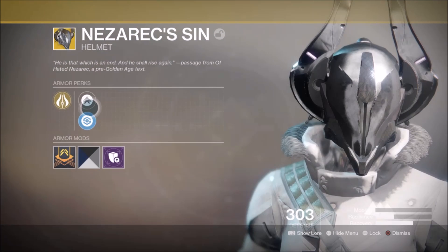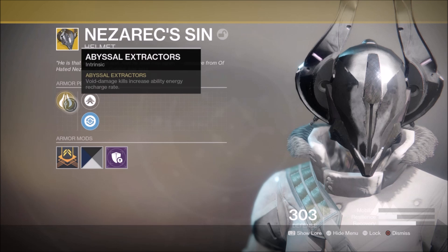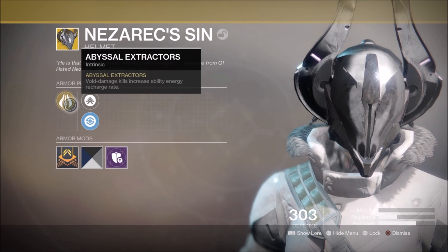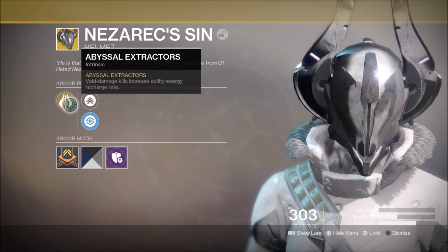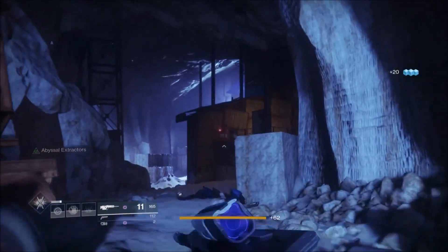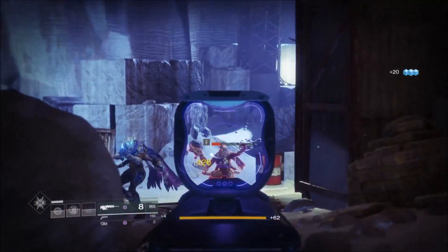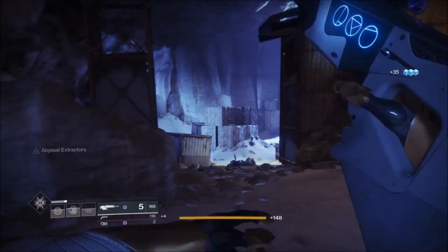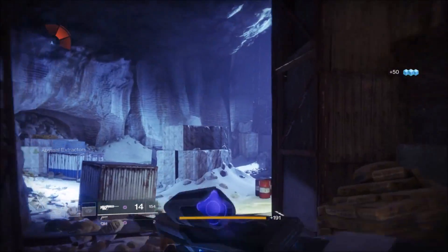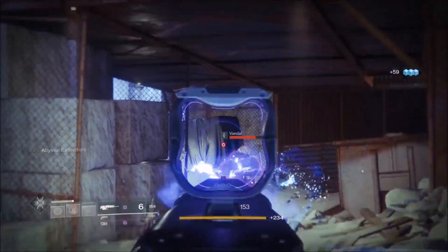So what does the Sin's actually do? The exotic perk Abyssal Extractors grants an increased energy recharge rate, but only for void damage kills. That's a pretty open statement, just saying increased ability energy, so we'll see what this perk really does. If you get a void damage kill, whether it be with a subclass ability such as a void grenade, melee, or super, or a kill with a void energy or power weapon, you will trigger the Nezarec's Sin perk. For about two seconds after a void kill, all of your abilities, including your super, will cooldown at a faster rate. Is it a significantly faster cooldown rate? Not really, but it's still something.